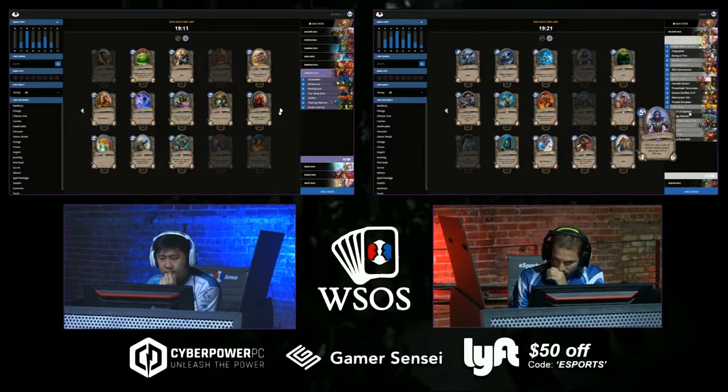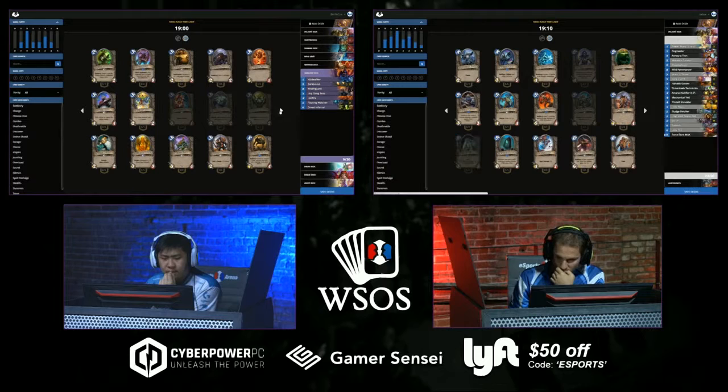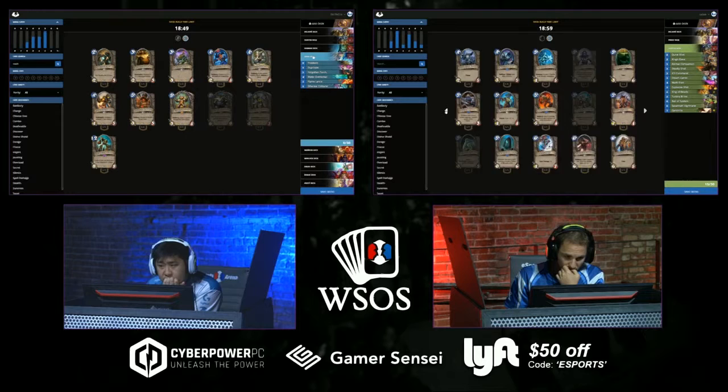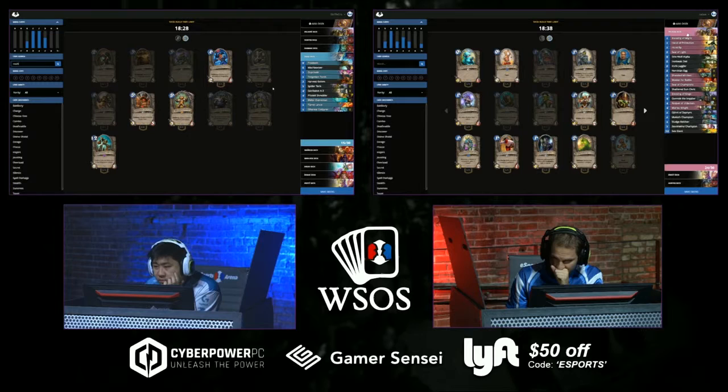Looks like Zelay's got a Priest Mech deck with Upgraded Repair Bot. The Mech core is usually higher in health than attack, so Priest in this format — if you get the board with these Mechs you can just heal it up, maintain board control, and use your hero power to outvalue your opponent. The tough part of Priest is just making sure you have that early board. In this format if you lose board as Priest you're done because your hero power does nothing.